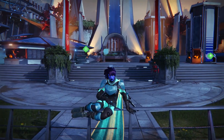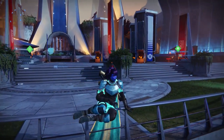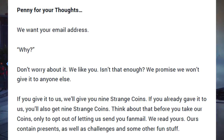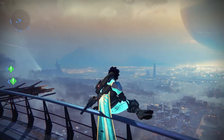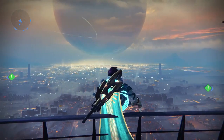Today I'm going to be showing you guys how you can get 9 strange coins for free. If you guys don't read the weekly update, Bungie actually said that if you register an email on the Bungie.net website, they will actually send you 9 strange coins inside of Destiny. They weren't kidding — if you go and register an email, you will receive 9 strange coins. If you guys already have an email registered, just check your Postmaster. You should have a total of 3 packages with 3 strange coins in them.